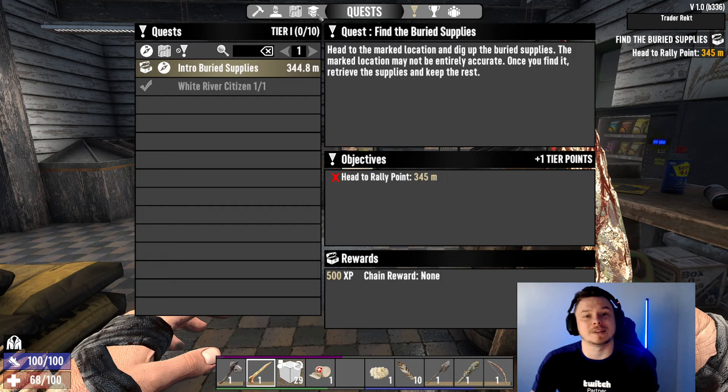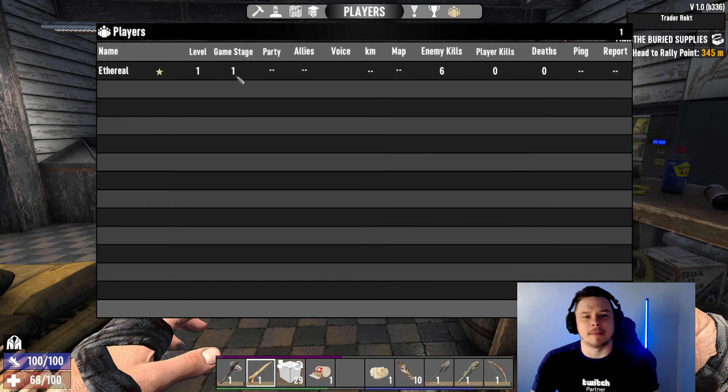I want to quickly explain something called game stage. If I hit this button, it'll show you I am level 1 and my game stage is level 1 — I've killed 6 zombies. As your kill count increases, your game stage will increase before your player level. The higher the game stage, the harder the game and the better the loot. At game stage 1, if I loot a police car, I might find a bat. At 50, I might find a good pistol. At 100 to 200 it keeps going up, and when you start dying it goes down. At 150, I might find a modified tactical assault rifle.